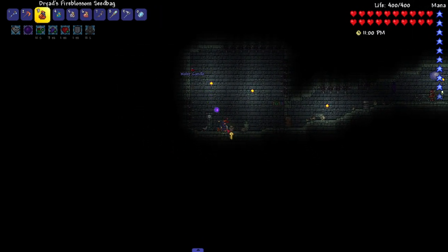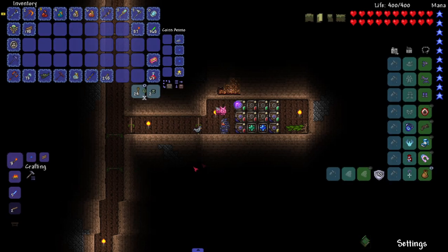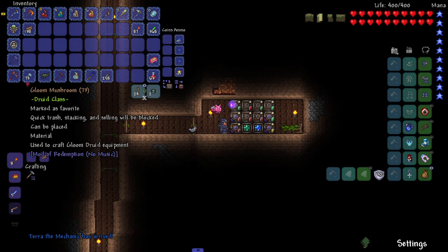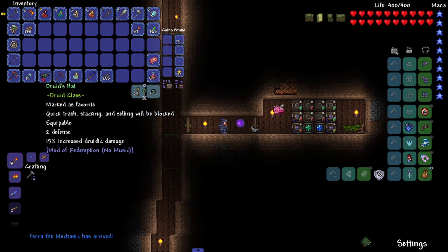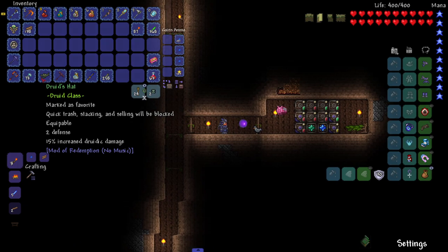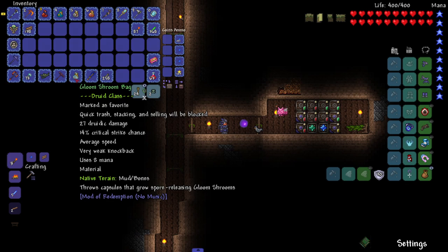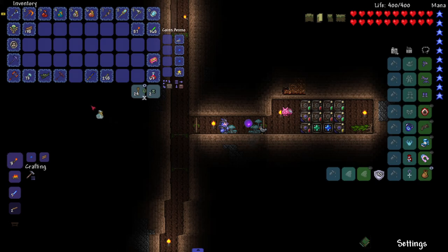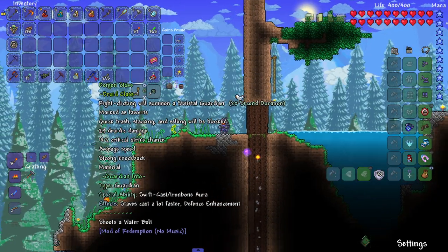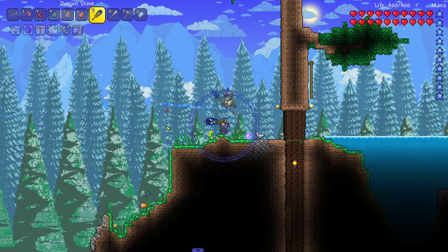I explored a decent bit of the dungeon. Here are the important things I came out with - there are special druid-type enemies down there: a druid skeleton and a skeleton gardener. We got the gloom shroom bag - capsules that go explore releasing gloom shrooms, very cool. We got the Donjon stave - left-clicking shoots projectiles and right-clicking summons a skeletal guardian.